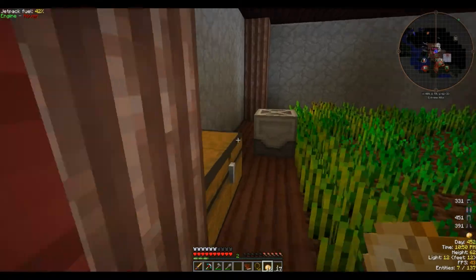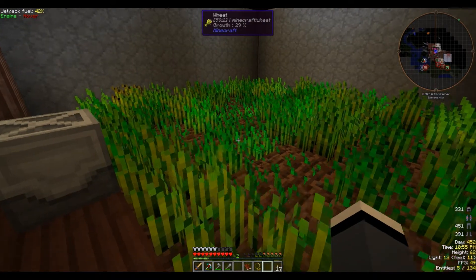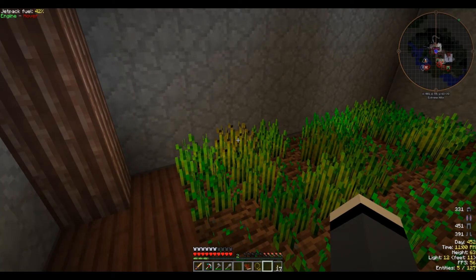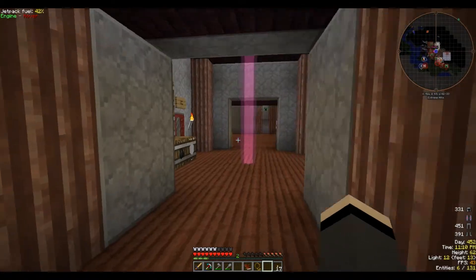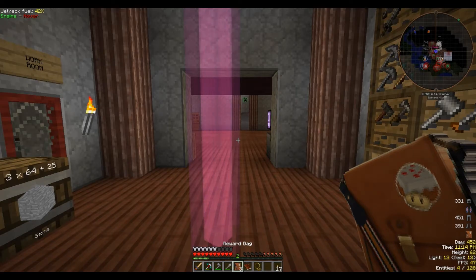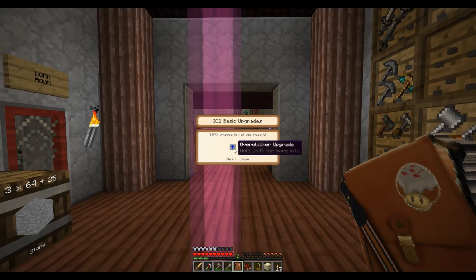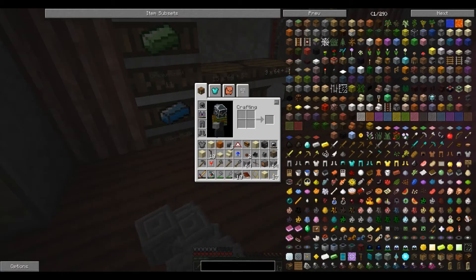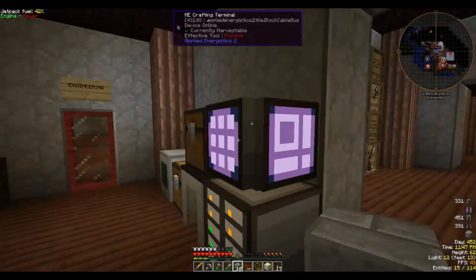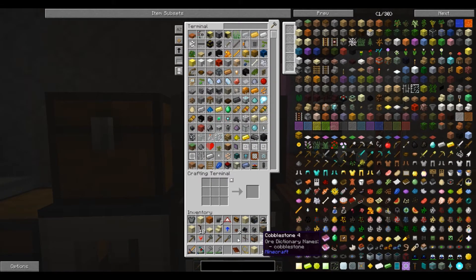That's going to be it for this time, guys. We're going to end off today by opening up these reward bags — let's see what we get. Sand and sandstone, I don't really need that, and you just filled up most of my inventory. Industrial Craft 2 basic upgrades — okay, I can take those and a lot of stone, I probably don't have room for all of that. All right, I'll clean up, I'll get things stored away where they need to be. So much stuff. And I will see you guys next time.